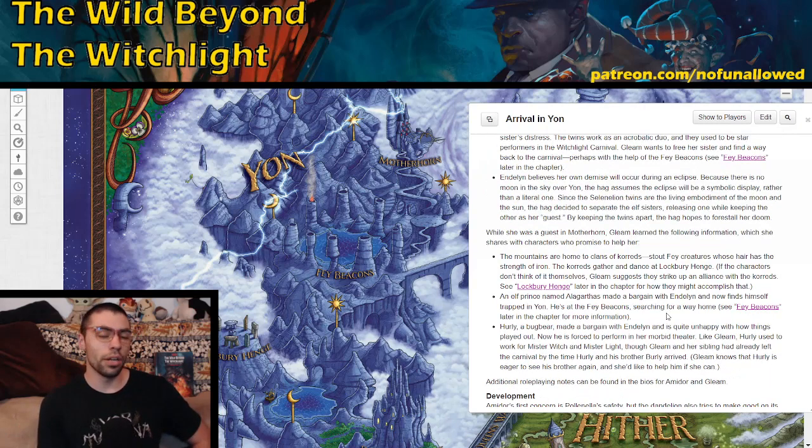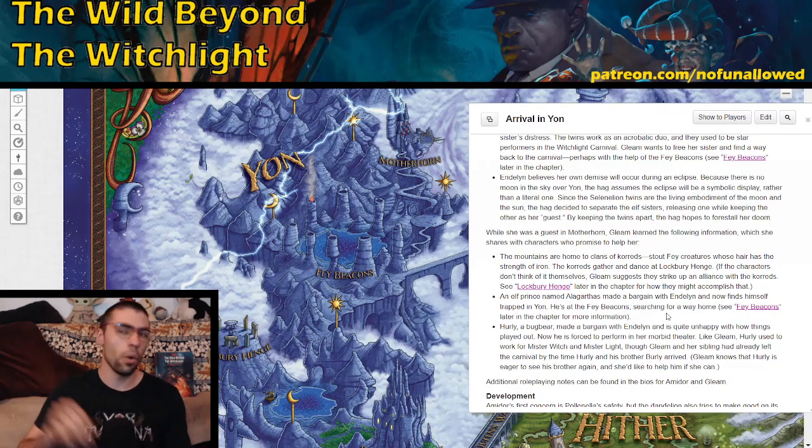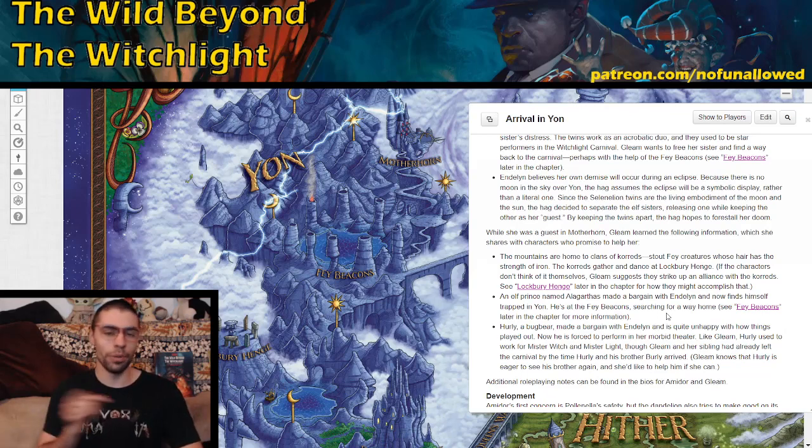Gleam will tell your party some good tidbits of information: in the mountains there are cords — stout fake creatures — and there's an elf prince named Algarthus who made a bargain and is now trapped in this land. Hurley the Bugbear, who your players may know as the brother of Burley, is also at Motherhorn. Your players can get an overload of information right as they approach this area. I always think it's better to dole out information over a longer period rather than all at once, but if your players love getting a bunch of options upfront, power to you.